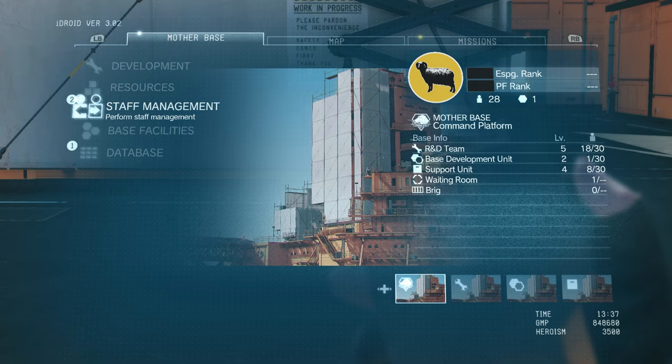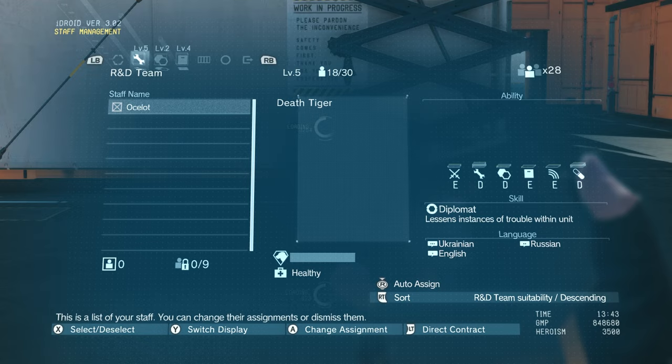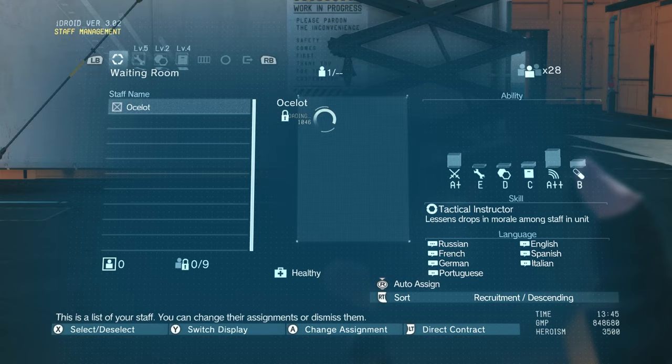Now, probably the most complex thing to understand in this menu is Staff Management. When you go out in the field and use a Fulton recovery device to bring back a soldier, no matter what their skill level is, they come on back and are automatically put into a team. We have the R&D team, base development, as well as the support unit. Right now we only have Miller on base development, and you can see a plethora of other soldiers on R&D and the support team.